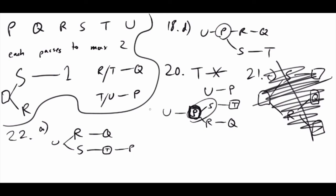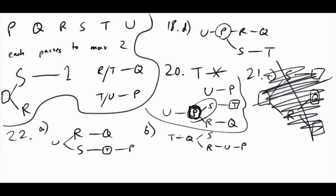B: what if T goes to Q? They've taken care of one rule, but there are way too many options - I could have U go to P, Q go to S and R, and U/P branch out from there. Multiple arrangements work, so that's not going to be the answer.